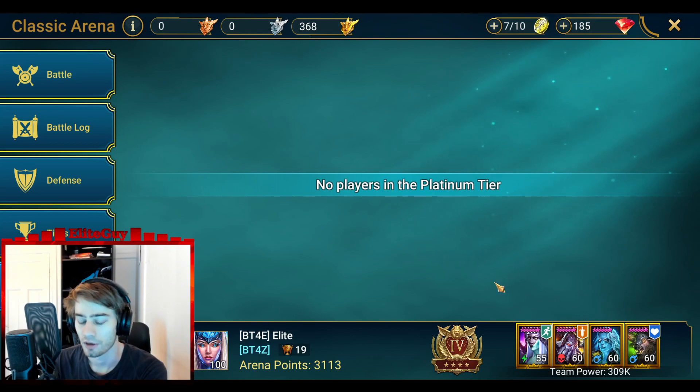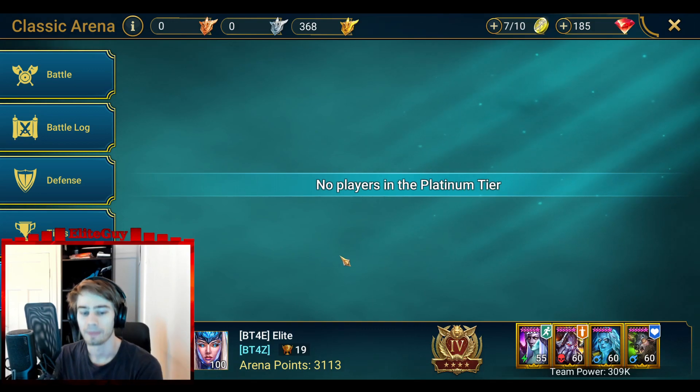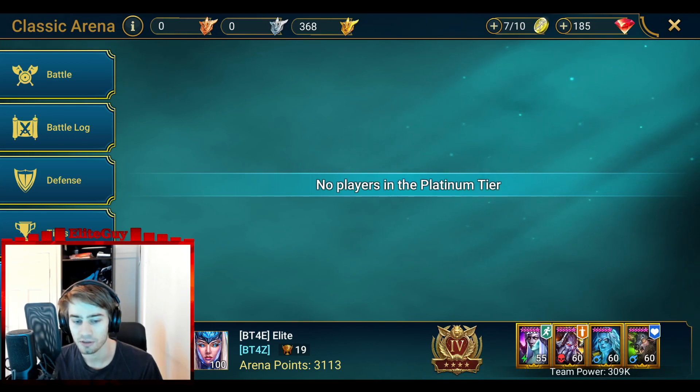Let's look at the platinum tier. There is no one in platinum, and there is 21 hours left. There is a maximum limit of 500 people in platinum, but 21 hours before reset - there is no one in platinum. What?